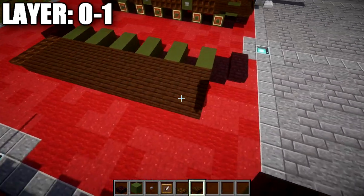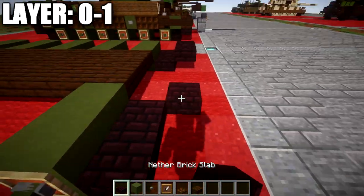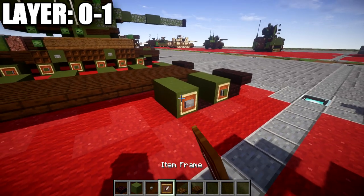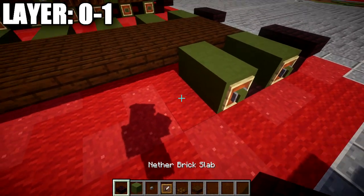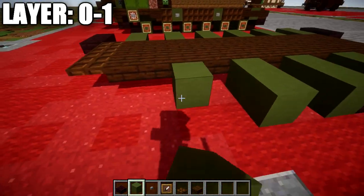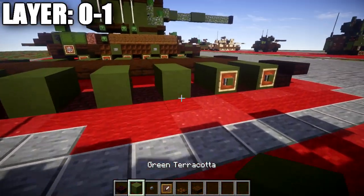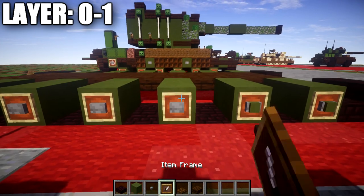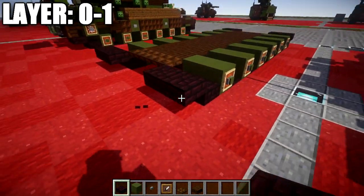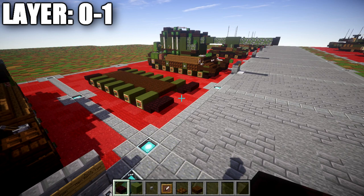Going to the side, place down two green terracotta blocks, stone button, item frame, and a green terracotta block in the item frame. Place down two narrow brick slabs going forward and two narrow brick top slabs after that. Break a slot in the ground, place down two narrow brick blocks, two green terracotta blocks, stone button, item frame, and green terracotta block. Repeat the same pattern for the right side road wheels — same thing, just mirrored — to finish up layers zero and one.